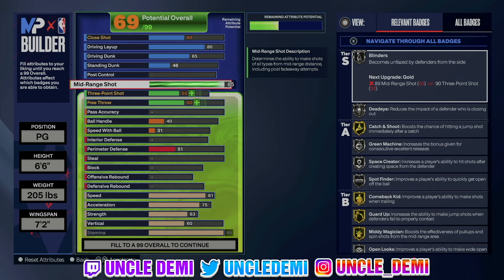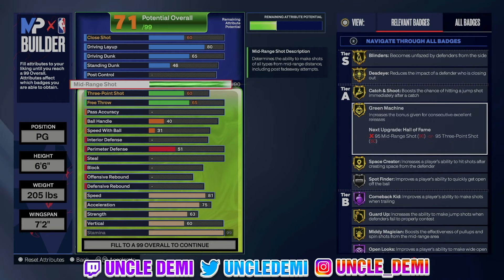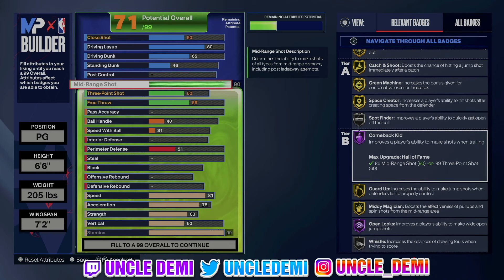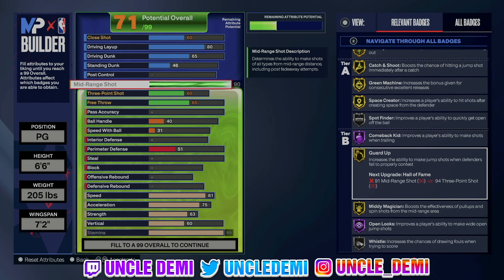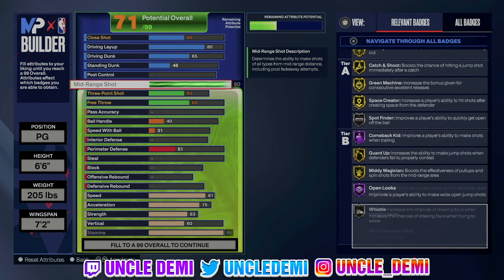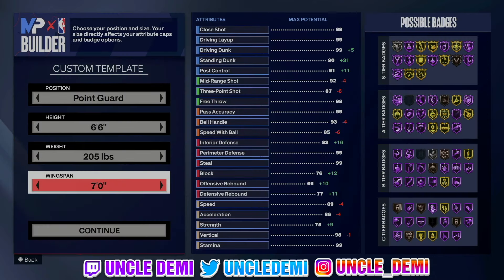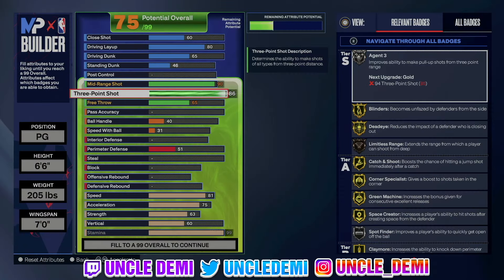On the mid-range we're going 90, really because we want to make sure we can get Deadeye on gold. You'll get a really good jump shot base — obviously you get Tracy McGrady with this. You get blinders on gold, deadeye on gold, catch and shoot, green machine, space crater all on gold. You get Comeback Kid on Hall of Fame — don't sleep on comeback kid if you play random rec, it's a good badge. Guard up on gold, mini musician on gold, and open looks on Hall of Fame with whistle on silver. Then we're going 86 on the 3-ball, so go 7 feet on the wingspan. 86 will give you Agent 3's on silver, and of course you'll get your limitless range on bronze. This is going to be really good — you're going to be shooting lights out.